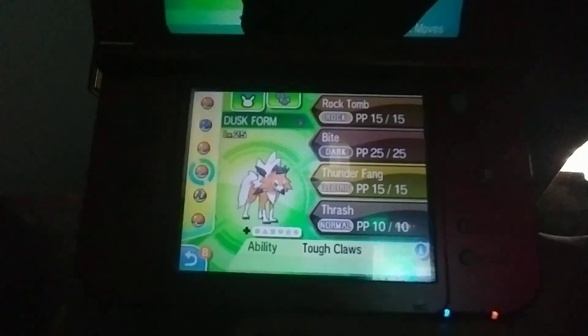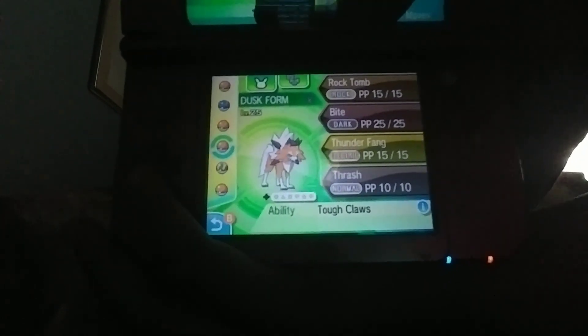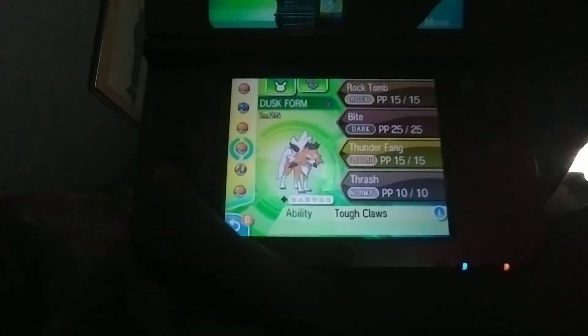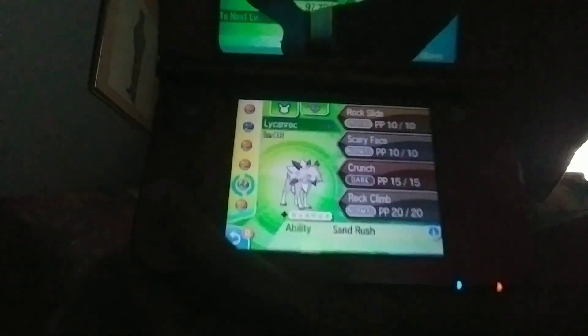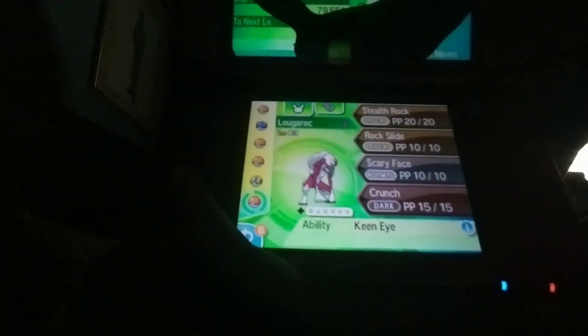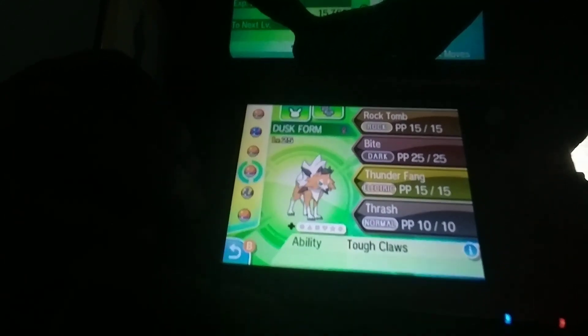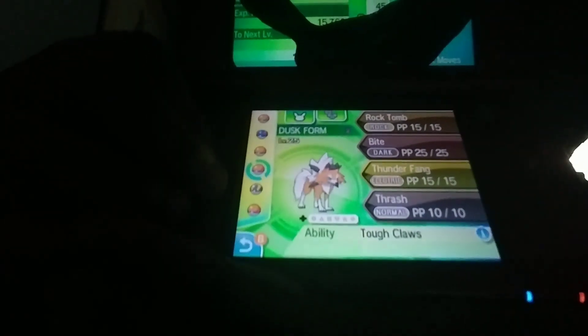I have my 3DS right here. I'm going to show you all the forms. That is one of the Lycanroc forms. As you can see, it's orange, unlike the other ones. You also have the original version, the moon version, the sun version, and the dusk version.